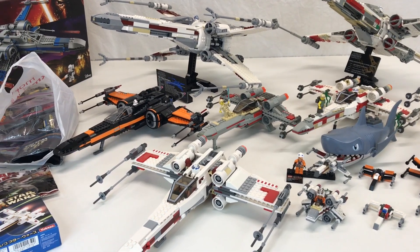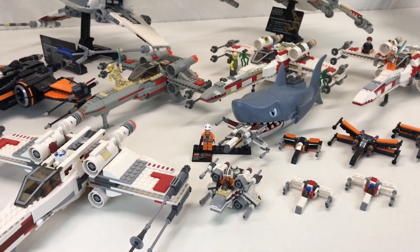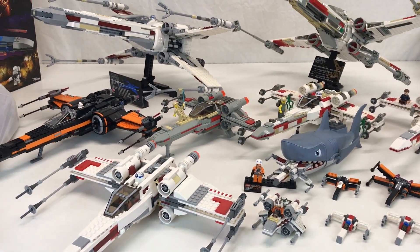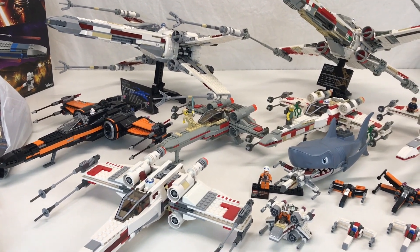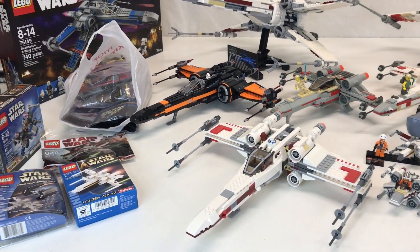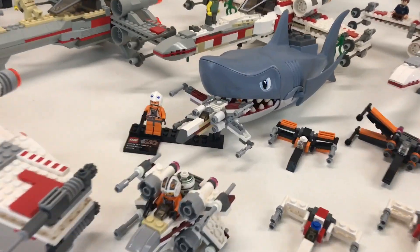I need to inventory this so I know what I've got. We also need to find the foil pack and some more of these small builds. There were some that were gifted to me by Magnus Engstrom and some others who sent me some nice things like that. Anyway, thank you for watching this video — we'll see you in the next one.